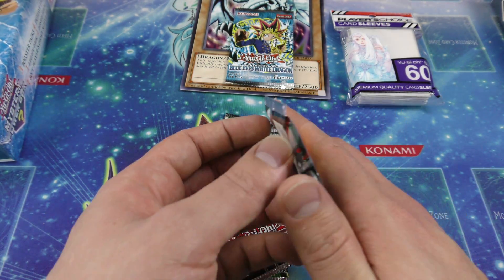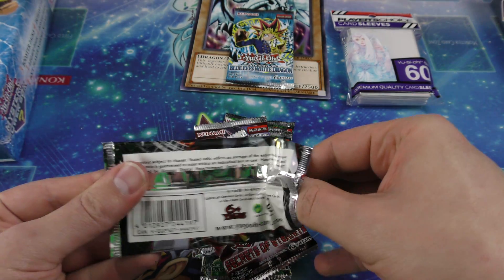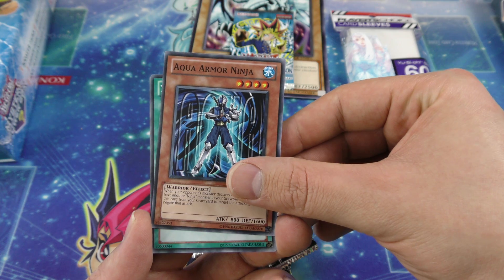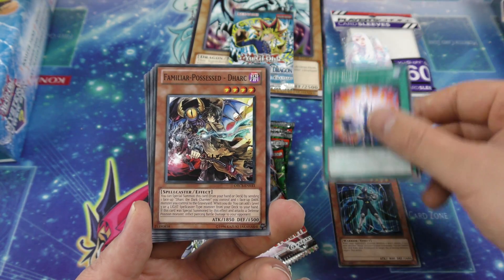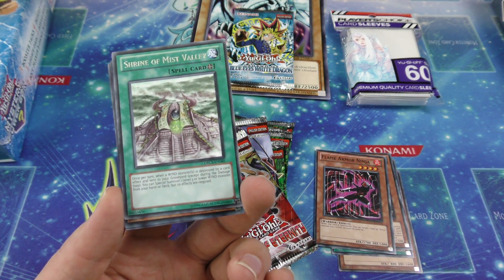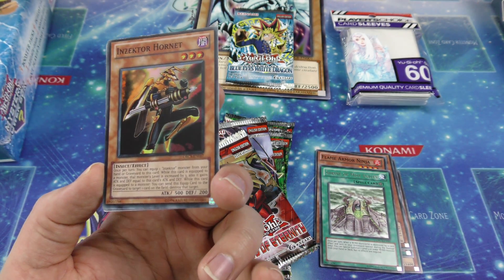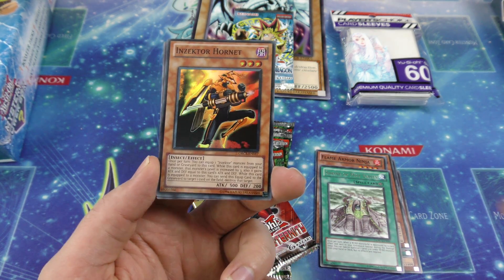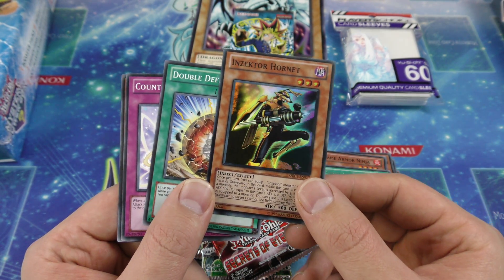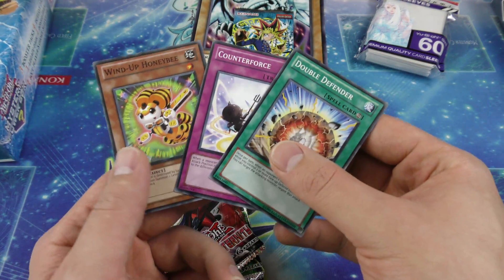Alright, let's pop these things open. We have our Order of Chaos booster pack. I got the Aqua Armor Ninja, XYZ Burst, the Flame Armor Ninja — that's cool. Shrine of Mist Valley. In our first booster pack we actually hit a foil — the Insector Hornet. It looks a lot darker; I want to say this is a euro print booster pack because you can tell by the coloring of this card, it's just so much darker than a normal foil. That's awesome though. I played Inzektors quite a bit back in the day so I always have a soft spot for any Inzektor card.